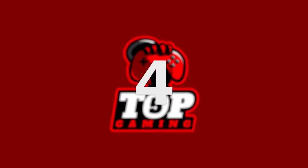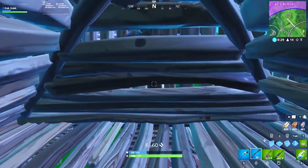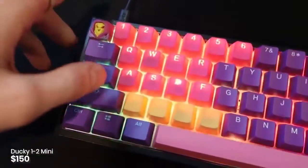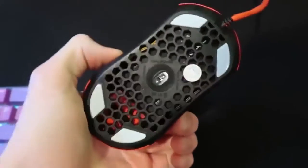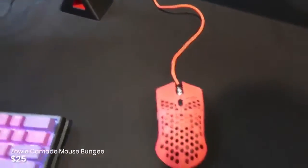Number four is Tfue with a $20,000 setup. Tfue and Septic's setups are very similar, but obviously Tfue's going to have some of the more insane high-end gear. He's got the basic ring light, the same Ducky 1-2 Mini but with ultraviolet color rubber keys. And Tfue actually has two Ninja Air 58 Final Mouses — one in red and the other in lime green — both with added HyperGlide feet. He then uses a Zowie Camade mouse bungee, which helps with the wires.